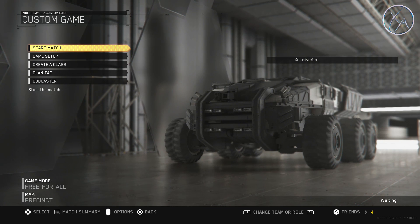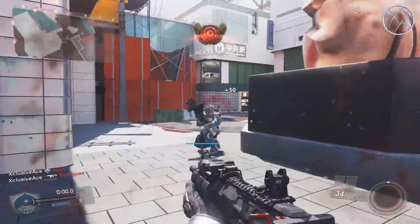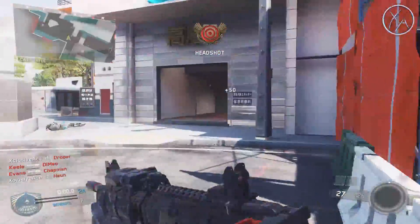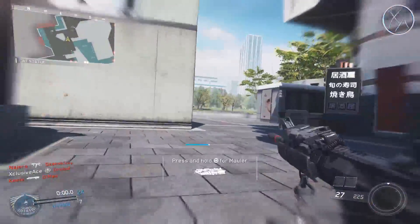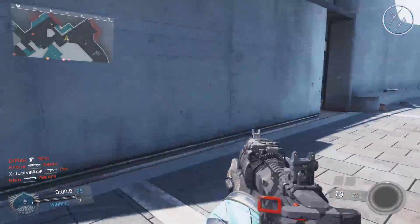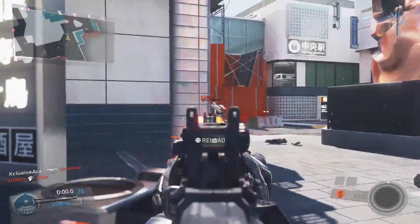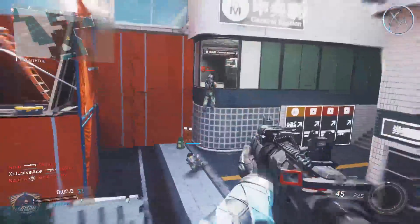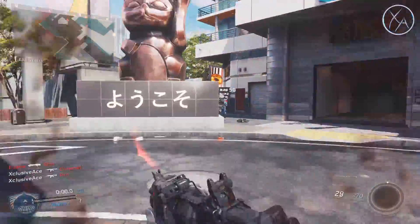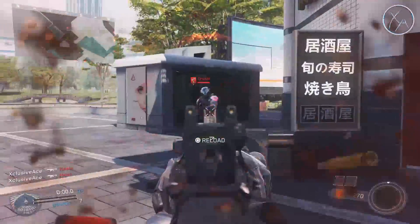Once we get into the game, our goal is to kill the bots as accurately and as quickly as possible. The number one priority is accuracy; number two is speed. Never sacrifice accuracy for speed, but you still want to do this as quickly as possible. Snap onto a target really quickly and try to kill the bot without missing a single shot, though minimizing misses is the realistic target here.